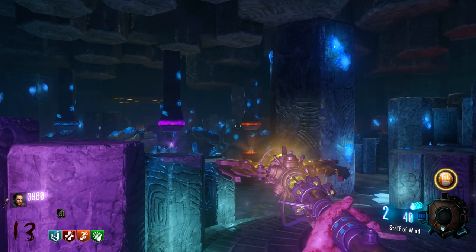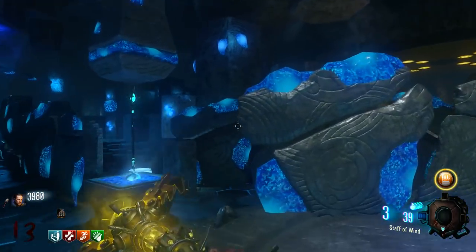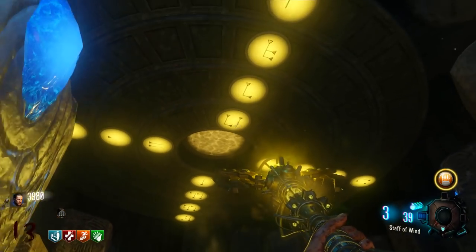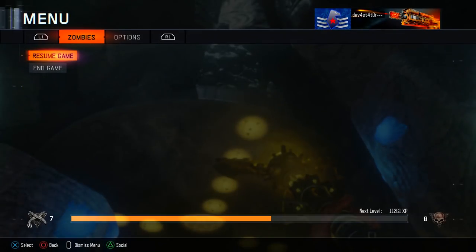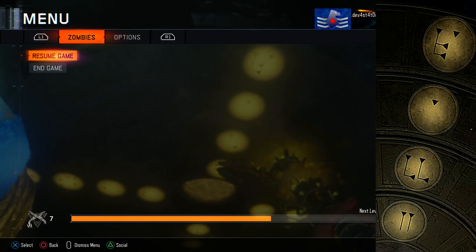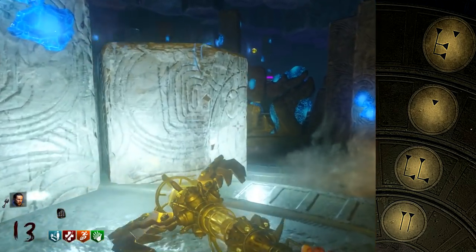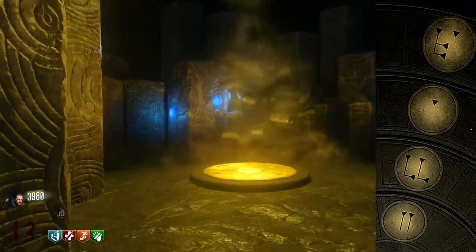For the first step of the wind staff upgrade, head back to the Crazy Place and go to the wind section. You need to input a code: shoot each of the stones to rotate them until you get the specific symbols lined up. I'll have the code on screen. It is very simple and very straightforward — it literally took me less than a minute to complete. The next step is even easier.